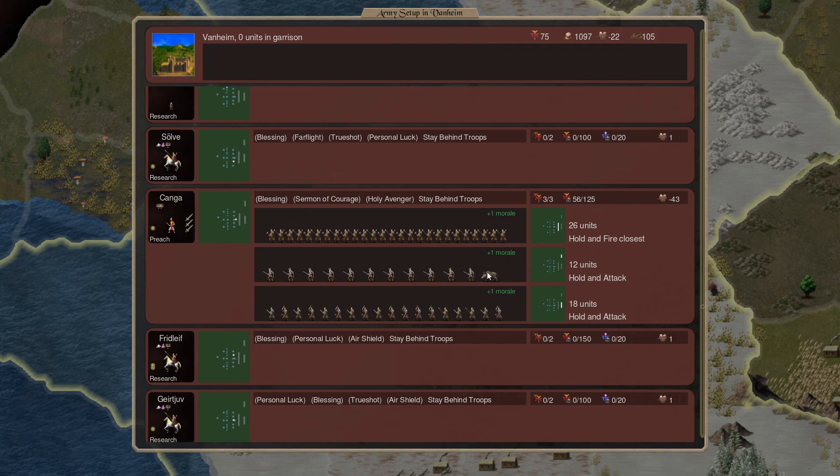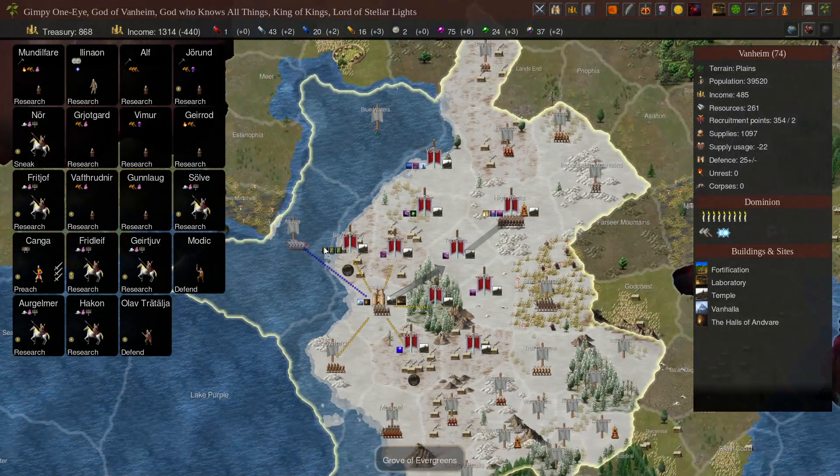This is defense — this is our capital. The chance of it being attacked is fairly slim at this point, so we'll have time to react if we have to.